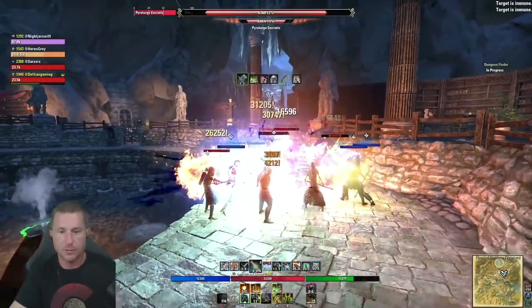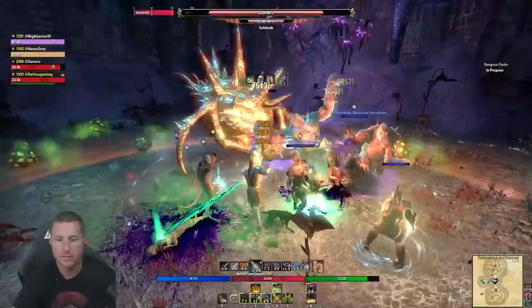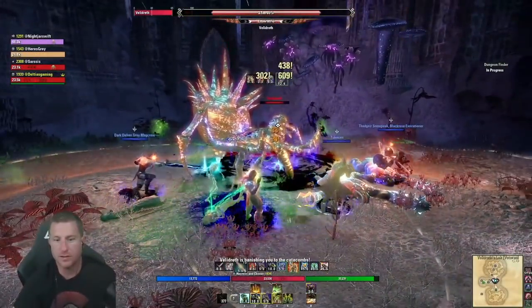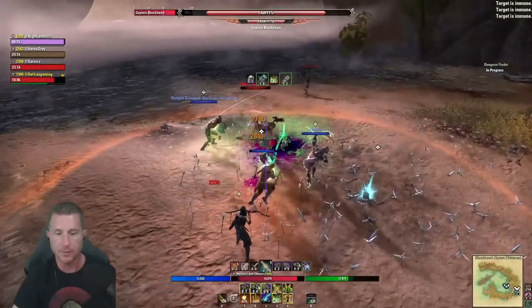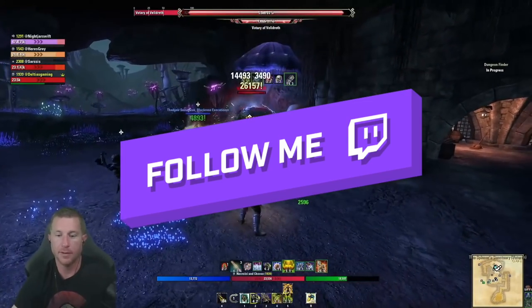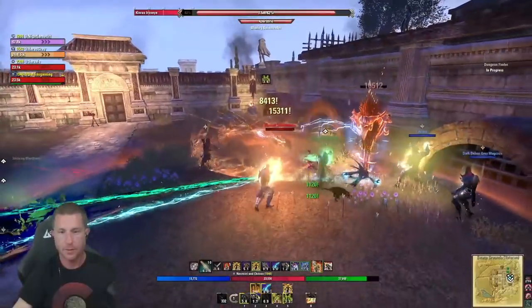Welcome back, it's Deltia from deltiasgaming.com with a different type of build: bow stamina Necro DPS. There are so many different gear options that it's actually quite easy to do really good DPS on the bow and specifically on the Necro. You're going to want to pick up this build if you're looking for something different that can hit very far, have a lot of range, but can also play up close with flexible gear options. Let's get started.